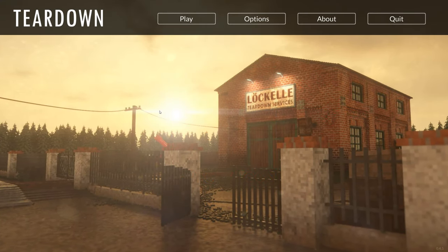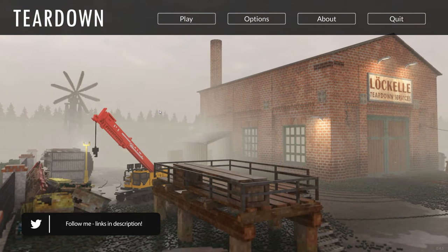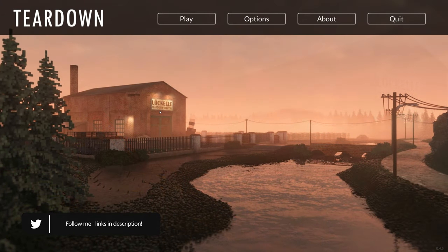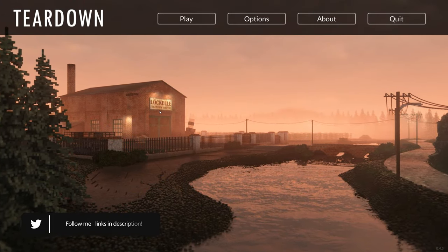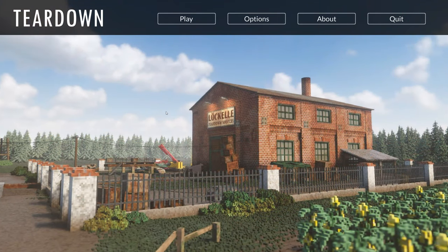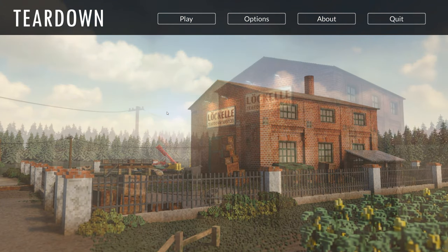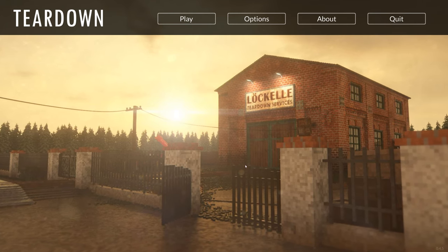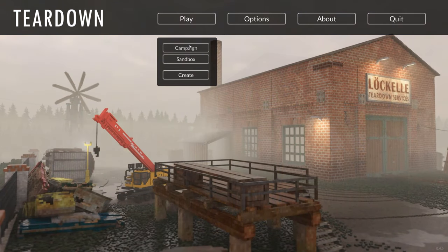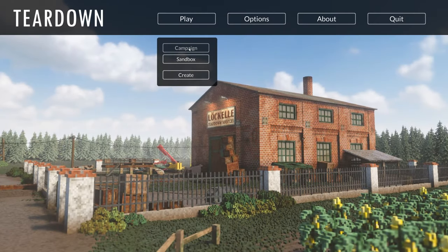Welcome to the video! Today we're going to take a look at Teardown. I've been waiting for this for quite some time, pretty much since the developer has been sharing it on Twitter. I've been following the game and looking forward in great anticipation. It's basically a voxel sandbox with real physics — the best physics I've seen in an indie game especially. There's a campaign, and a sandbox mode, but we can't jump into sandbox until we've played the campaign.